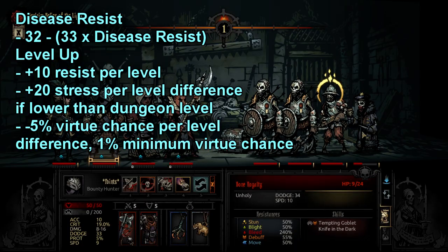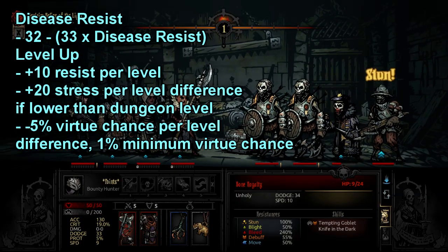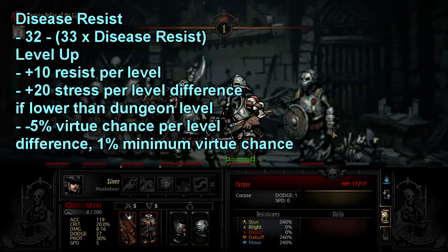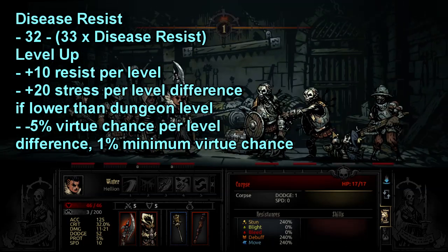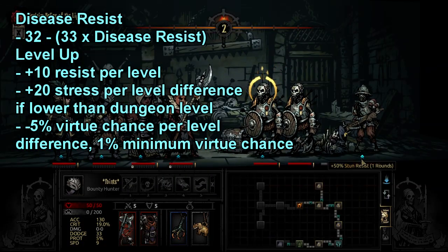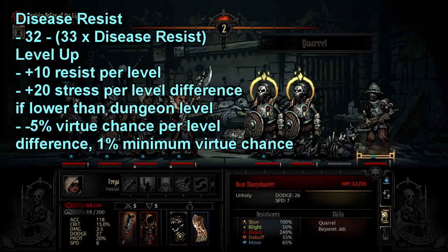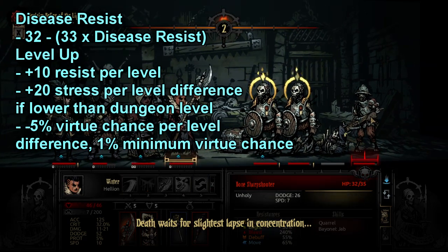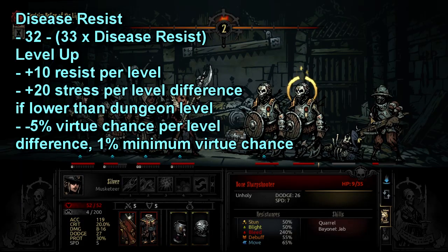Disease Resist has a mathematical formula: 32 minus 33 times your Disease Resist equals your chance to get a disease, with a minimum of 5%. It doesn't scale the same way as other resists do because of how this math comes out. There's also an interesting interaction with Holy Water at mission end — if you have any Holy Water left in your inventory at the end of a dungeon, throw it on heroes that don't have Crimson Curse, because it raises their Disease Resist and does impact that end-of-mission math check. You're not guaranteed to avoid disease by doing this, but it does help.